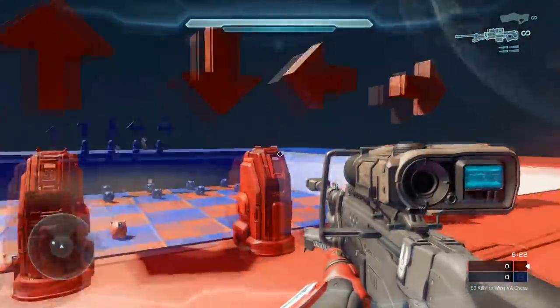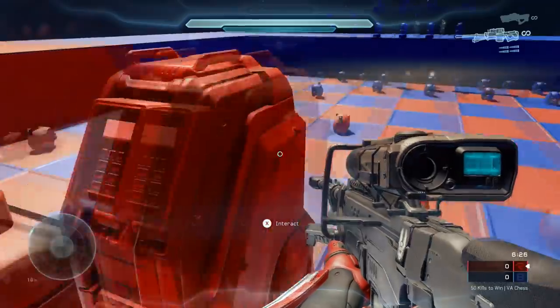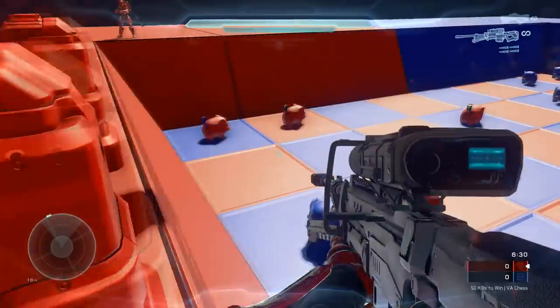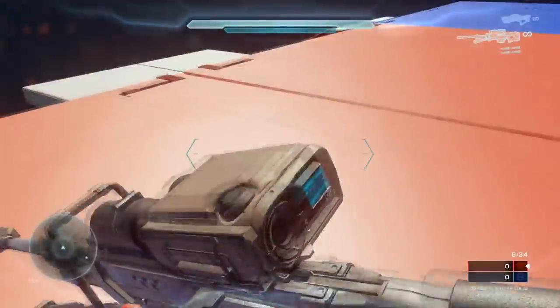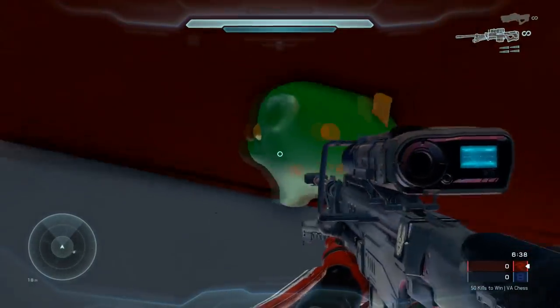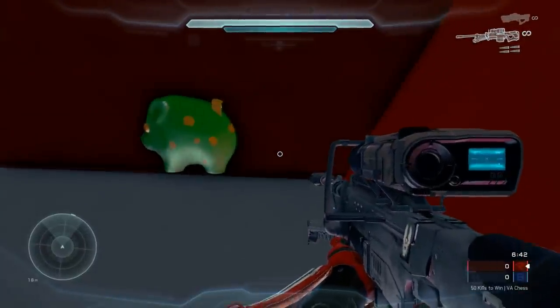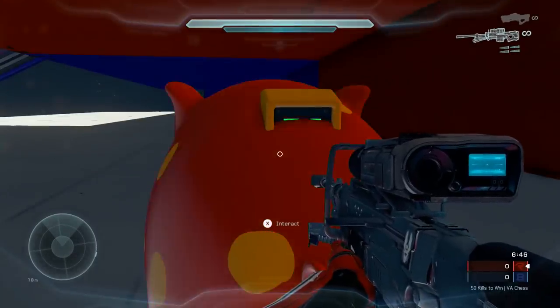Here I select my bishop that got eaten and I'm gonna move it off the board. This is what you have to do anytime a piece of yours gets eaten. I move mine out of the board and then you can go to the lower platform to deselect it. Make sure when you move it out of the board you move it twice beyond the border, otherwise it's just gonna get stuck there. I had to ask my friend to move it one more space to the left so I could deselect it.